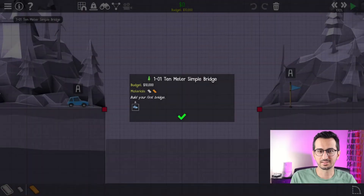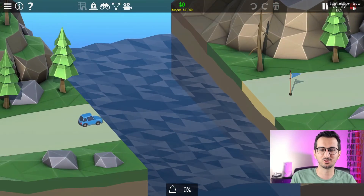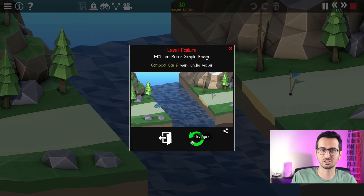I have opened the game from my Steam account and just selected the first level. It seems like there is a run button. I will press it before doing anything to see what it does. So it basically load tests the bridge. We actually have a similar concept in finite element analysis software where we can run the analysis to see what the results are.